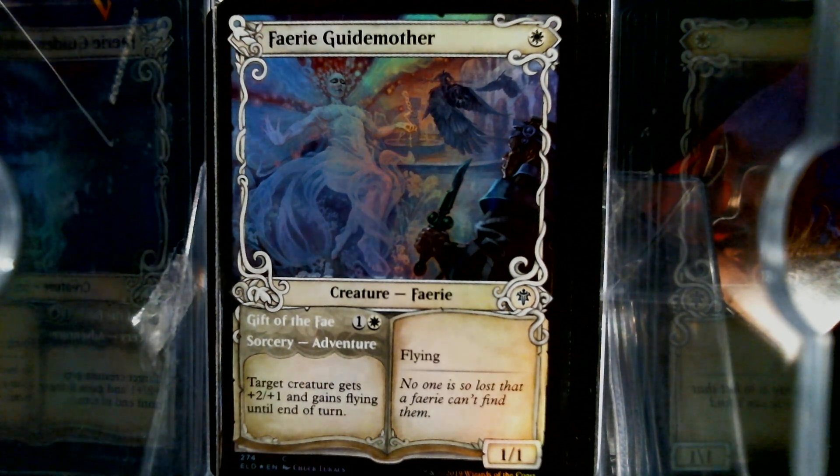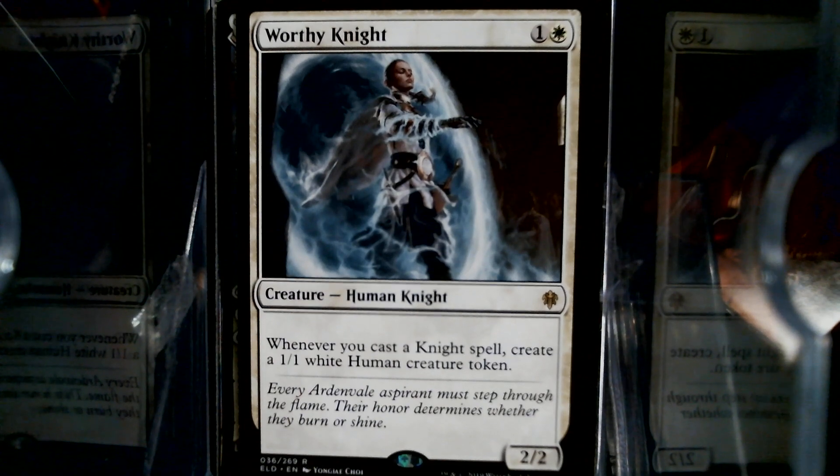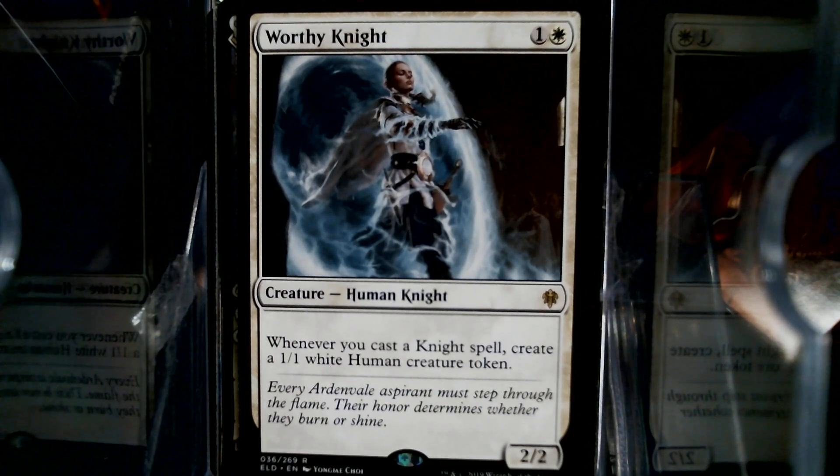We have a Worthy Knight. Whenever you cast a Knight, you get a Human token. So the Knight brings its own Squire — that's the flavor there.